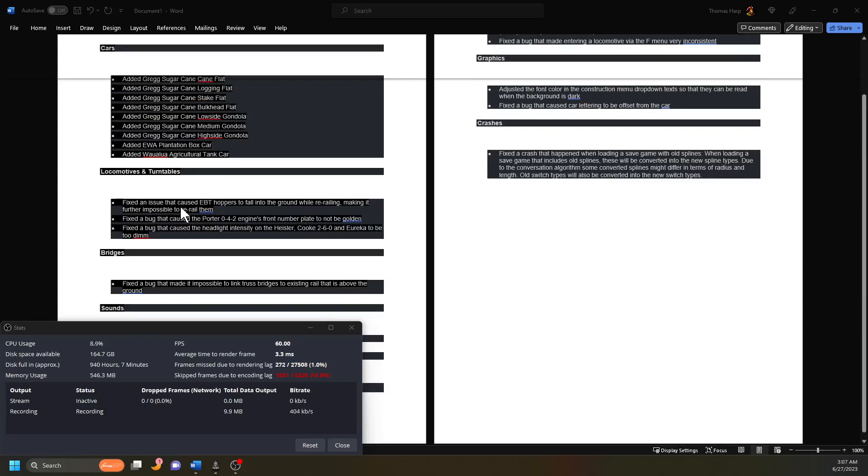They fixed an issue that caused EBT hoppers to fall into the ground while re-railing, making it impossible to re-rail them. So that means if you didn't get rid of all your EBT hoppers after the last update, now you can re-rail them and they'll be good. Most of my playthroughs still have those cars in them, so I don't have to go buy new cars.